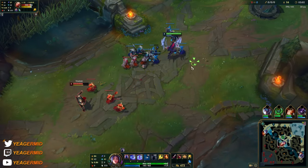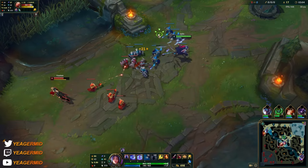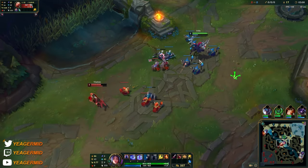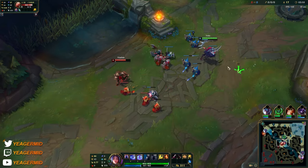I really like to hide the animation of my E. You can do that if you dash while you're using the E — it makes it really hard for the opponent to see when it's coming and where it's coming from.